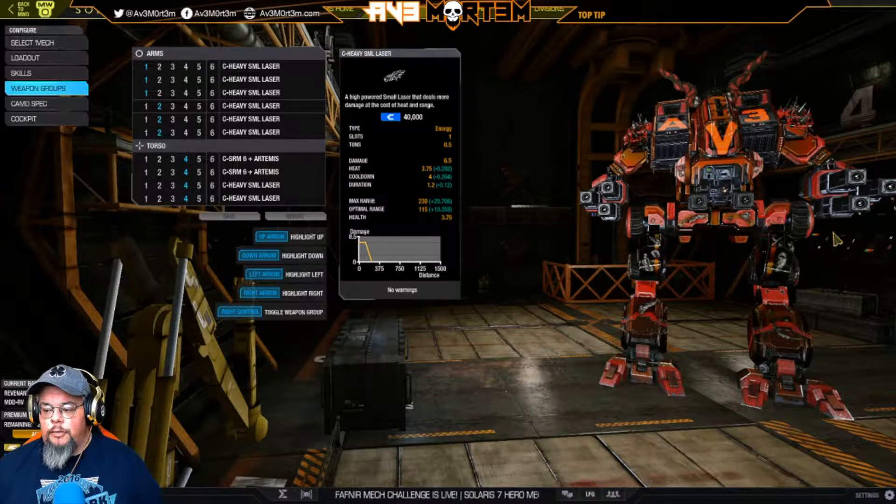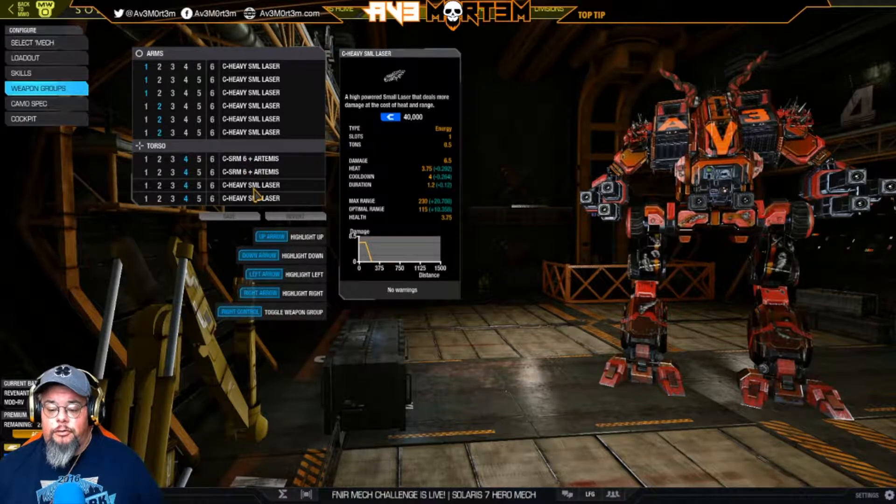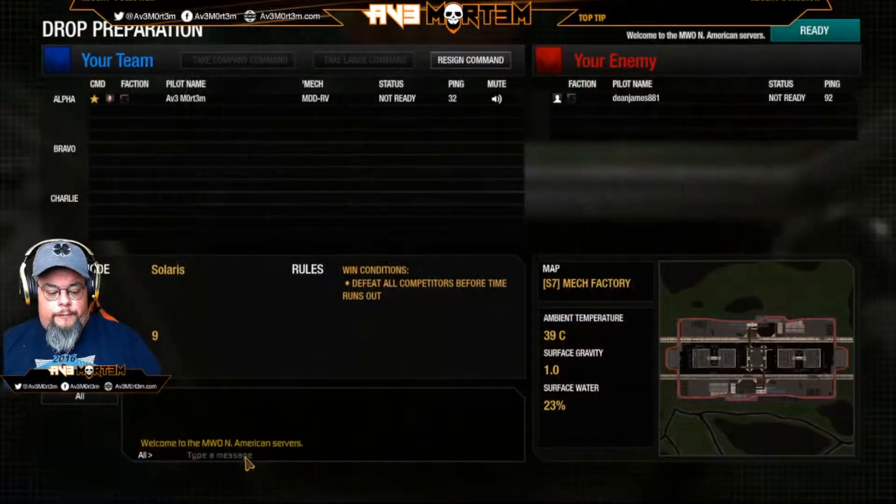The way I grouped the weapons is by side — this arm is one grouping, this arm is another grouping, and then the center torso has the lasers and missiles grouped together because they have a similar range. The missiles have a max range of 270, and the heavy small laser max range is 230 — so there's only a 40-meter difference, close enough. This is really a brawling mech; as soon as you come out of the elevator, hit that override button and get in close.